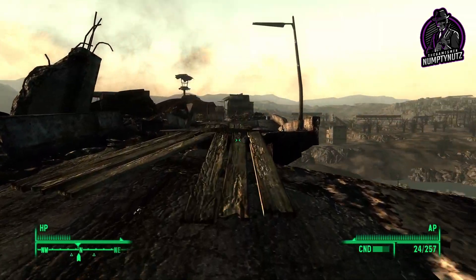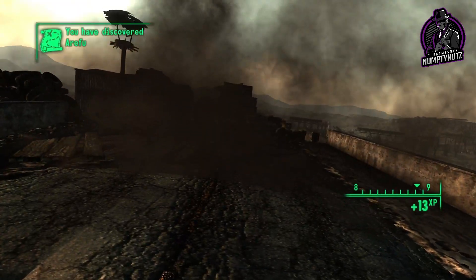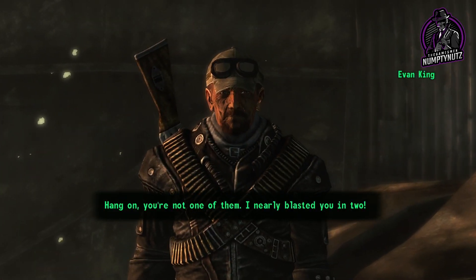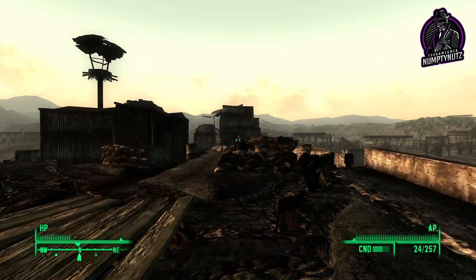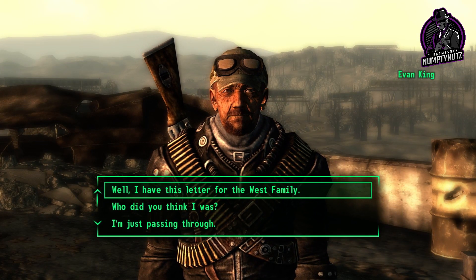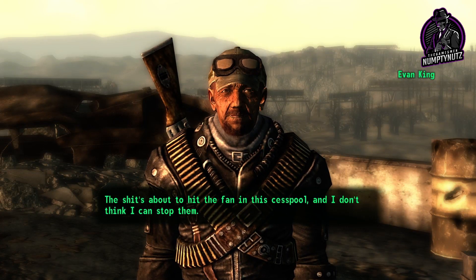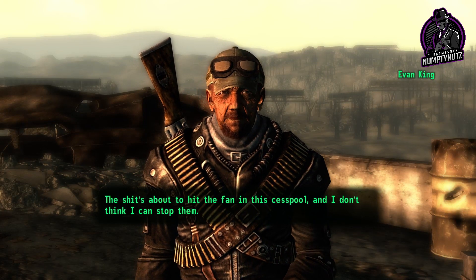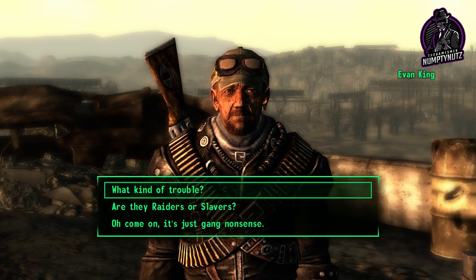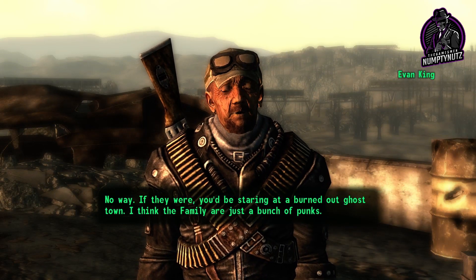There's a little something. There's a guy on the end as well - who's this geezer? Food, alright. 'I just shoot your pants.' 'Now what the hell are you doing all the way out here?' 'I have this letter from the West family.' 'That's great but I got bigger problems than being the town post office right now. The shit's about to hit the fan in this cesspool and I don't think I can stop them.' 'All the riveters are slavers?' 'If they were you'd be staring at a burned-out ghost town.'